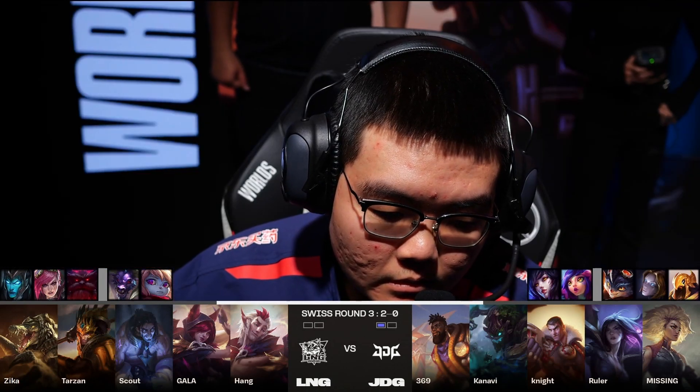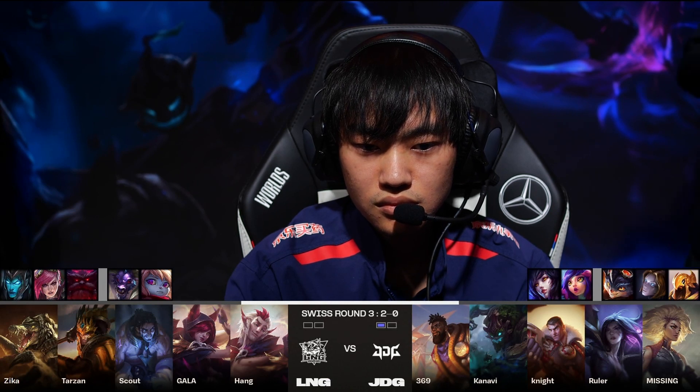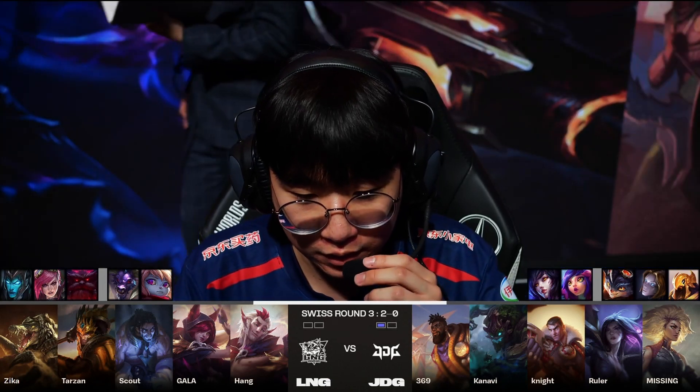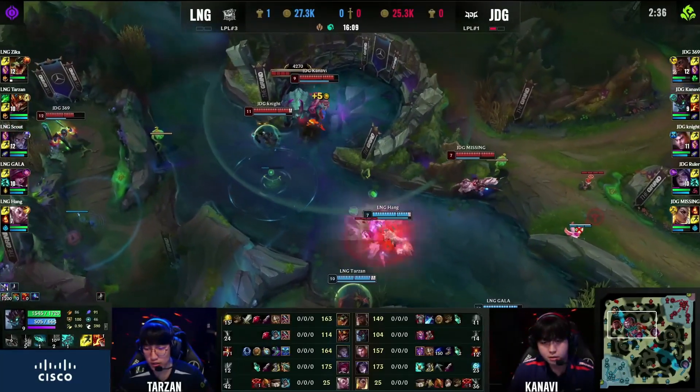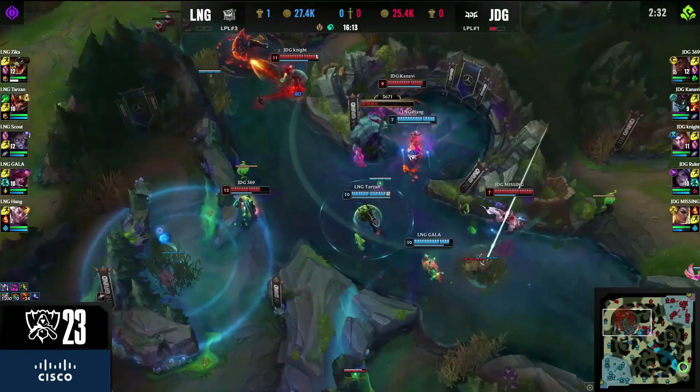The carry pants need to come on here from LNG if they want to stay in this series. Magnet Storm from Osiris is also something to be very wary of. Scout has Teleport, but he's up at the bottom turret right now — and it's being used.